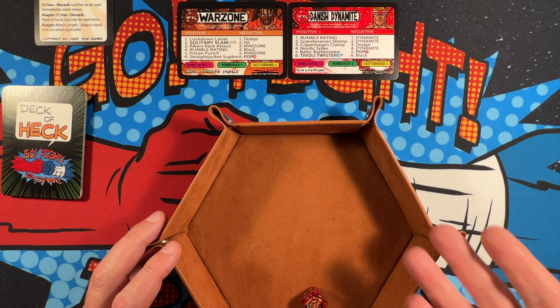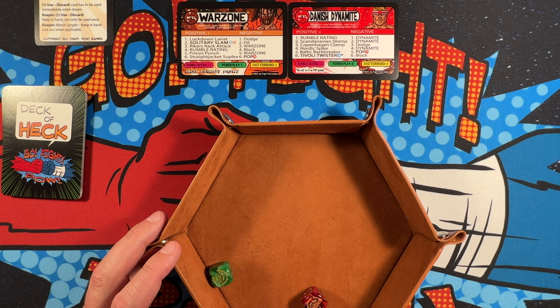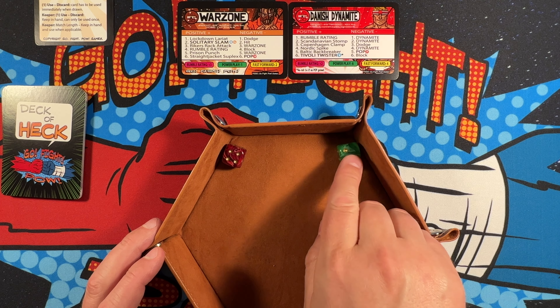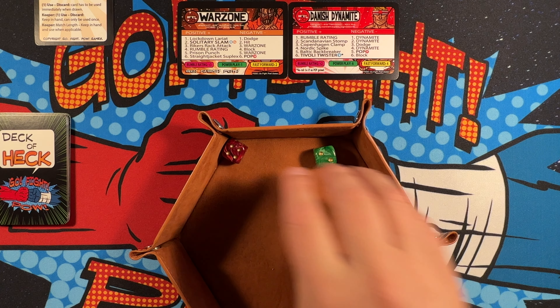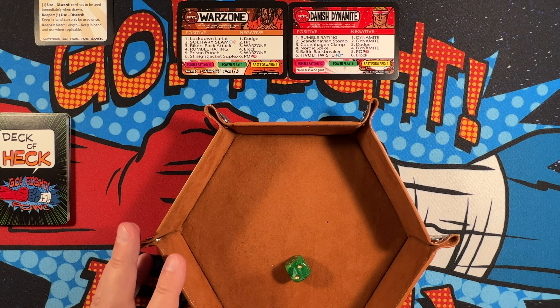We roll a one and a three - neither does fast forward. Danish Dynamite gets the rumble rating right off the top: plus three and plus two, giving a four and a seven. Warzone gets to draw a card - Carbon Copy! You blast the opponent with his own finisher; they have to defend versus their own finisher and pop numbers. This is a keeper - keep in hand, can only be used once. Warzone could use the Tavoli Twister against Danish Dynamite, but he's going to hang on to that card.